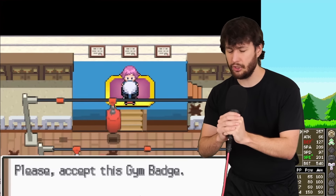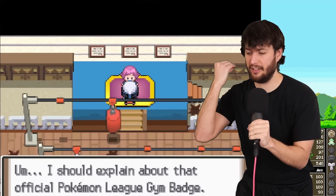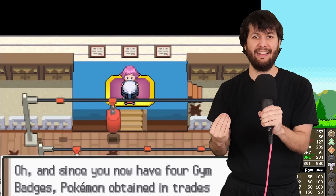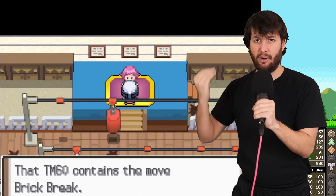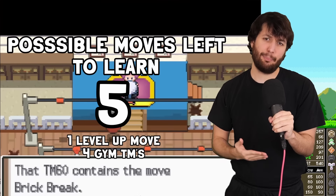We earn ourselves another Gym TM. Please Maylene — you could change the fate of this entire run by giving us something that increases our special attack. And she gives us Brick Break. Can I even be mad? It's pretty on brand.